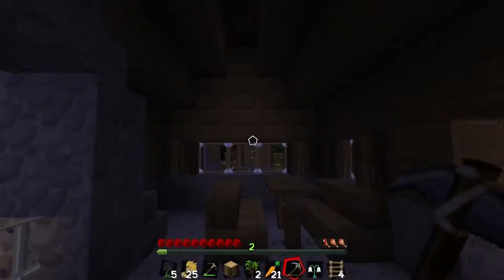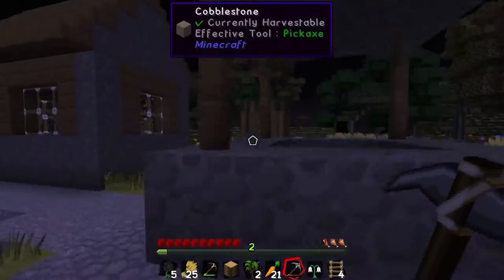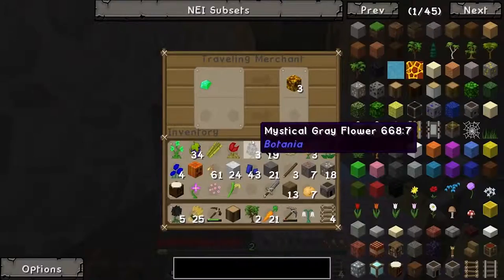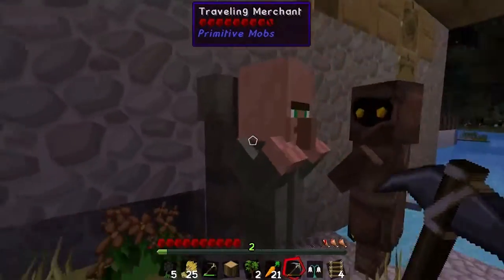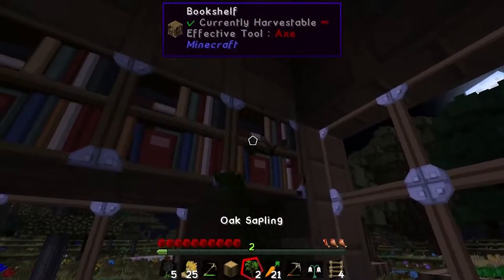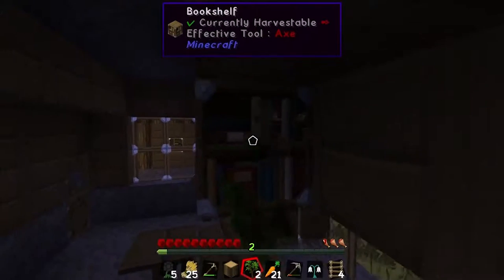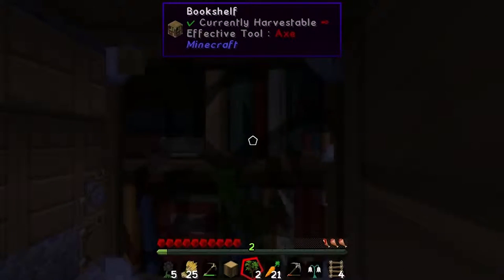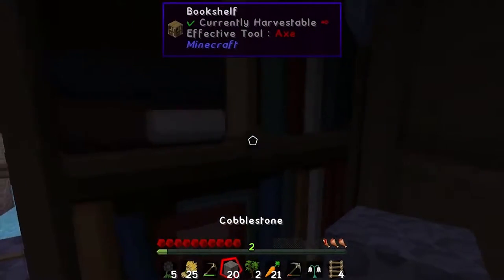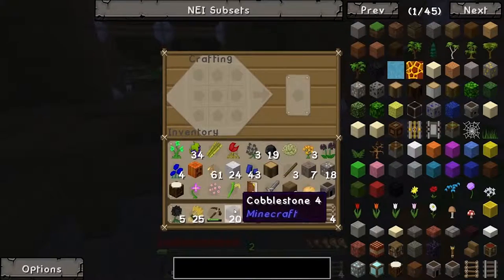Nothing worth trading for here. We'll take refuge in the librarian shack. Oh, you're a primitive traveling merchant — one emerald for three glowstone. The blue thing at the top of the screen is called WAILA — it stands for What Am I Looking At. It shows what you're currently looking at, like bookshelves or glass panes. That'll be really useful when you're in the information era dealing with all sorts of machines and you don't know what you're looking at.